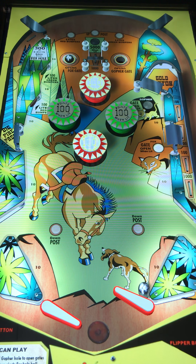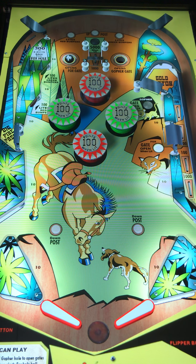Above my right flipper you can see it says 'down post,' and 'down post' on the left side as well — those are trigger buttons. You also have a 'gate open when lit' to the right, some rollovers to the right which is the Gold Canyon, and some kickers near the flippers. Some people call them bumpers, some call them kickers — I prefer kicker because they're definitely not like the mushroom bumpers in the middle of the table.